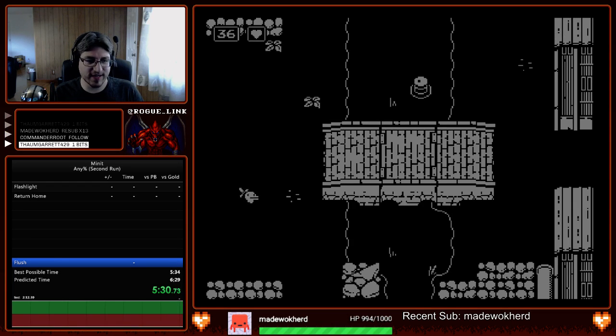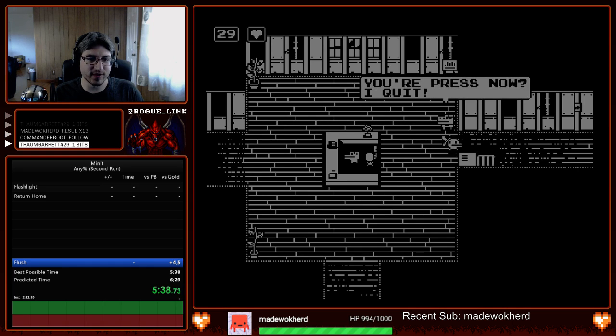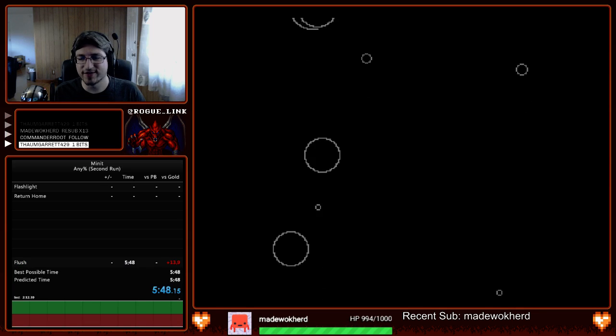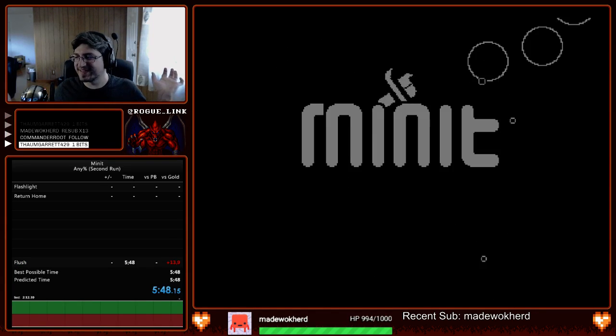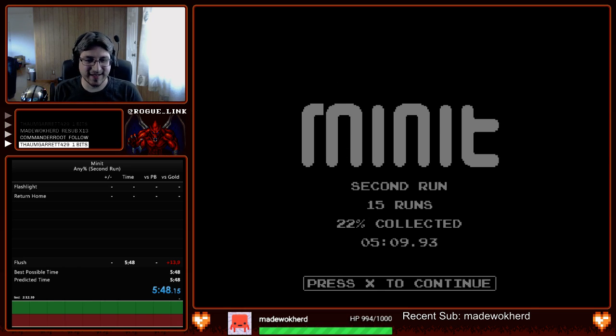From here on out we have a shortcut in Second Run. To finish the game, it turns out all you need is the broken sword — which we start with — and to enter the toilet. That's all you have to do. You don't have to fight the boss, nothing else. Five-oh-nine — a fairly solid run. Messed up the blocks a little bit unfortunately, but a solid Second Run with the flashlight.